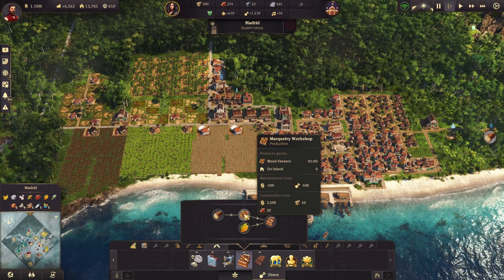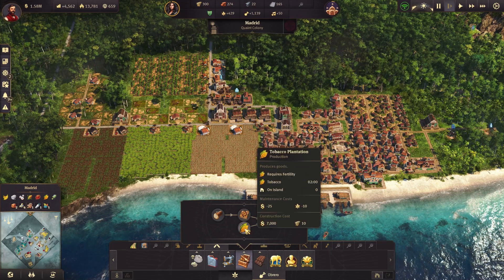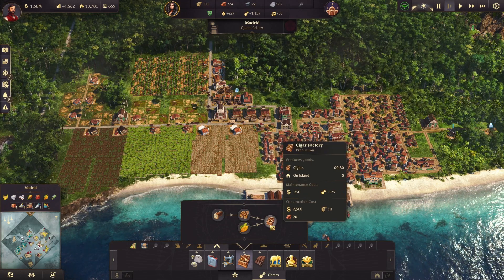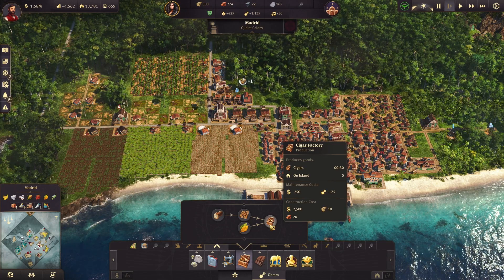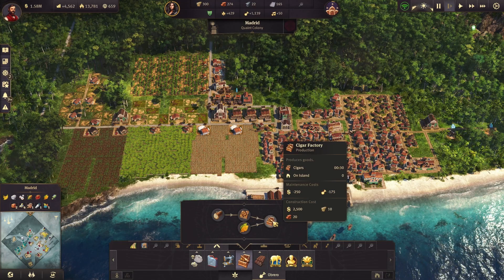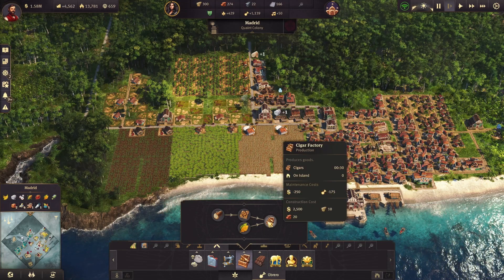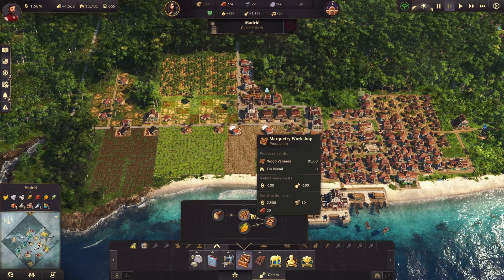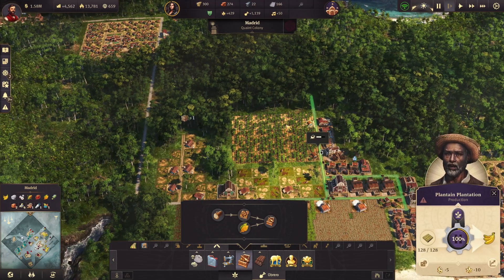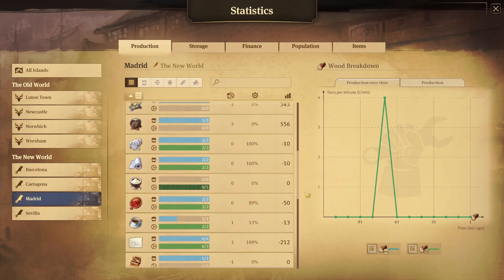First things first — where are we going to place our tobacco plantations? I think we put them right here next to the plantains. Let me check if we're running short on plantains — no, I think we're okay. I'm going to do a little bit of maneuvering here and move the felt production to give me some space to build out more industrial production-level buildings rather than farming-level buildings.